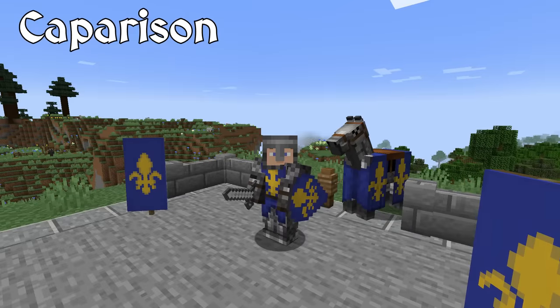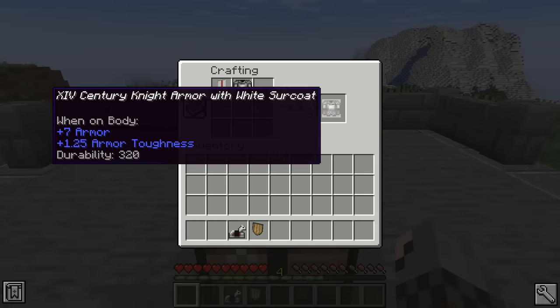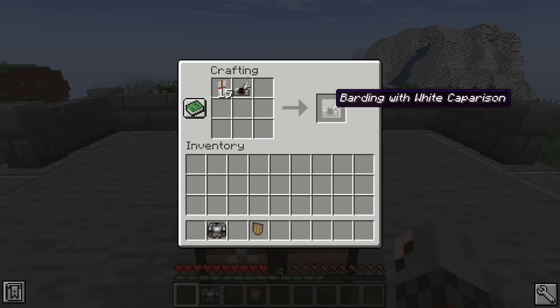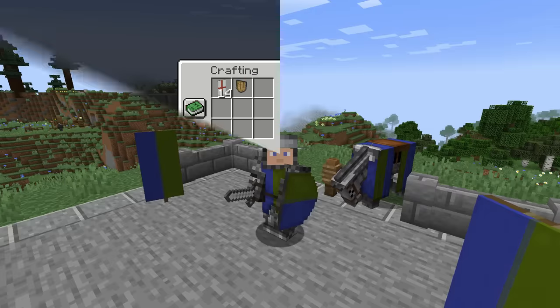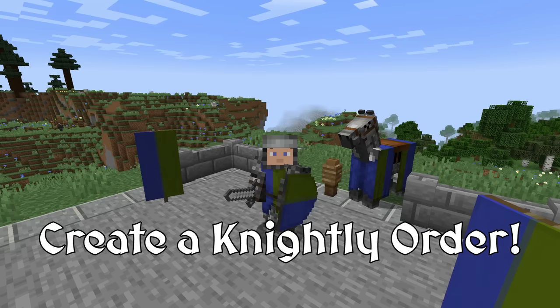Shields were often blazoned with coats of arms as well. To create a surcoat for your armor in Epic Knights, all you have to do is combine a banner of your design with any torso armor. You can also apply banners to horse armor and shields. Plus, you can show off your coat of arms to your friends or dress everyone in your group with the same surcoat design to help identify each other in the middle of combat.